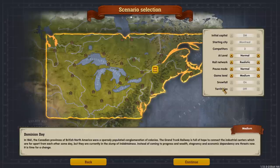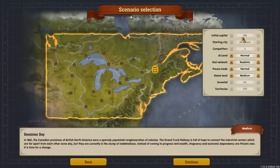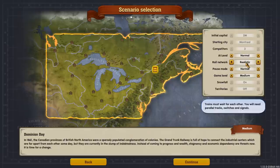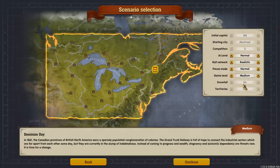Since this is a scenario, a lot of our starting situations are locked. We're starting with two million dollars in Montreal with three competitors. The rail network is set to Realistic, which means you have to build sidings or double tracks and use signals for trains to pass each other — unlike Normal mode where trains can pass freely. There's also a pause setting: Normal pauses during building, but you can enable manual pause. I'm going to play on Normal with game level set to Medium.